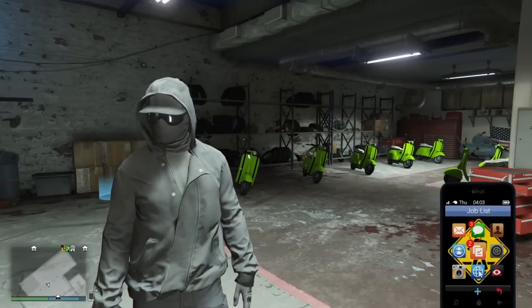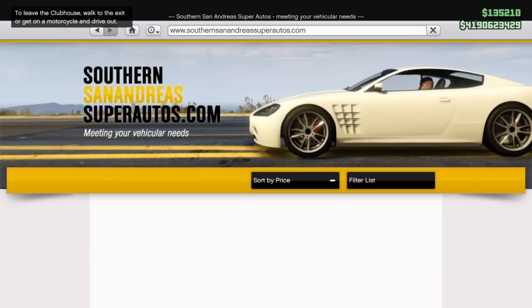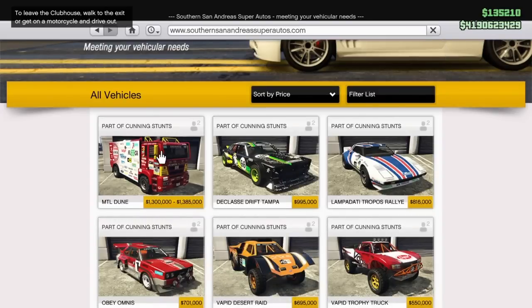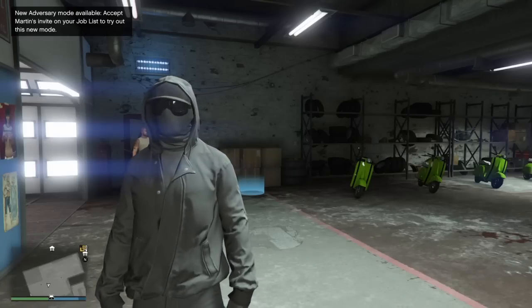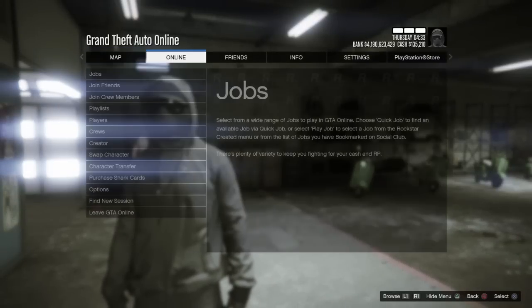You could store that big truck in your personal vehicle garage. You could drive it out of the garage and back in. If you destroy it, it's insured and you can actually claim it. You can purchase the MTL Dune through the Southern San Andreas Super Auto website, but you cannot normally store it in your garage — you actually have to call and have it delivered. I'll show you how to store it. You could also use the same method to get a crew color or multiple different color BMX bikes in a car space.